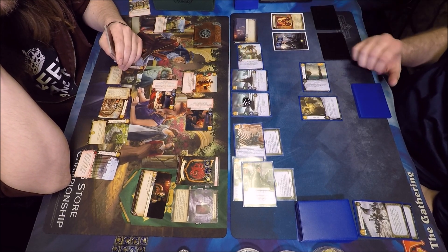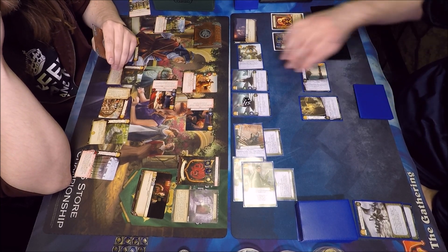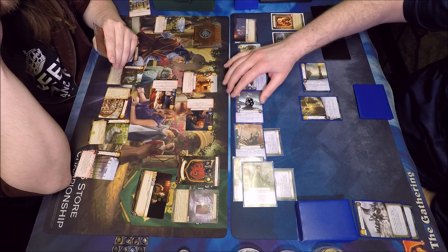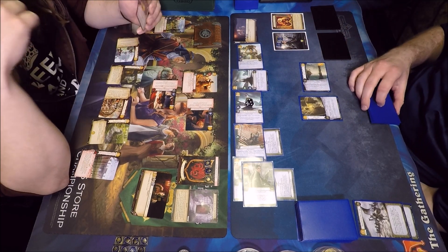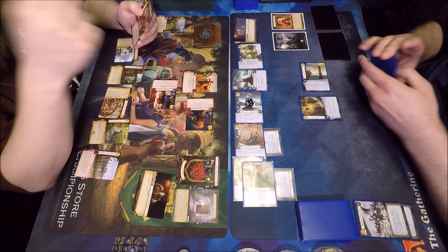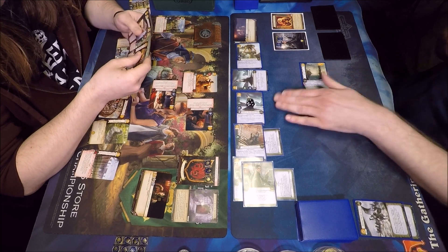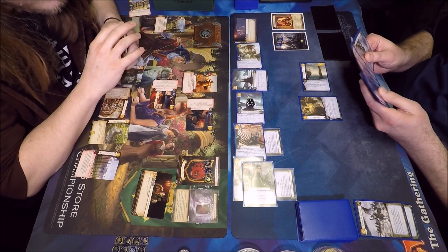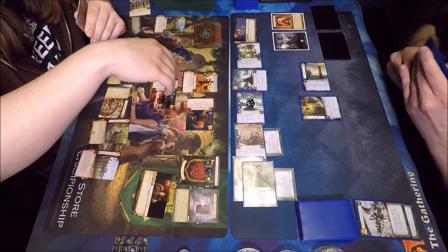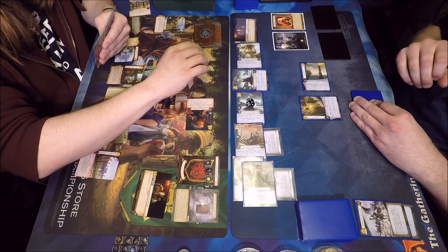I probably should block the power challenge, which means I'm going to have to let the intrigue go and he'll get a Shadow Black trigger — which is tough. But I did defend the power challenge. Putting that Priest of the Drowned God in the challenge basically saved his life from Plaza of Punishment.